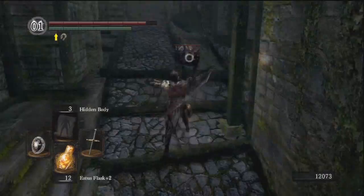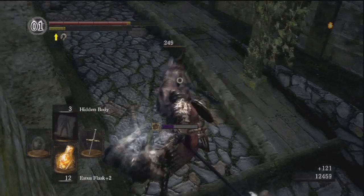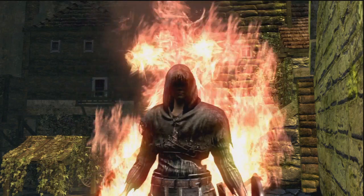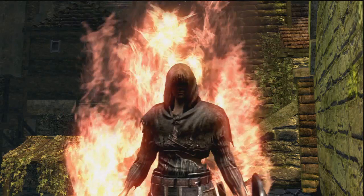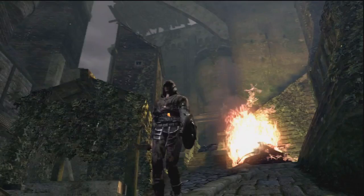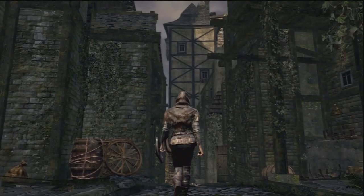Having humanity in your meter increases your drop rate, but it has sharp diminishing returns, so at least one. Just try to have at least one unless you're doing an intensive farming session — if you're really having trouble, then having more humanity will help you out. There are only three pieces to this set, and I generally like the way it looks. These are the sets you choose for low weight and for sick style, and the Hollow Thief set delivers on that.